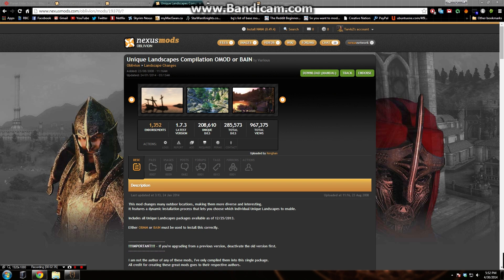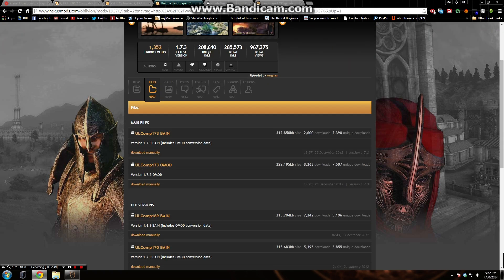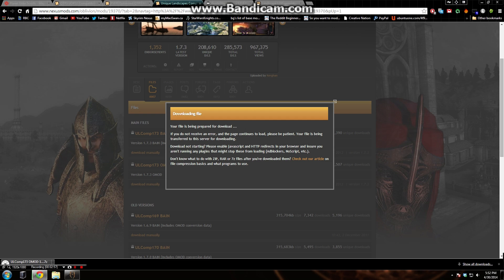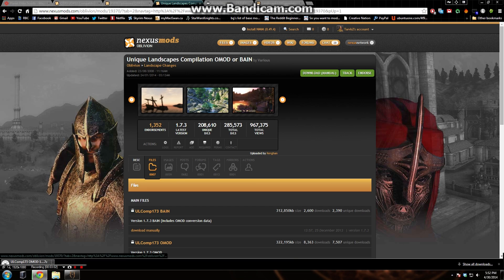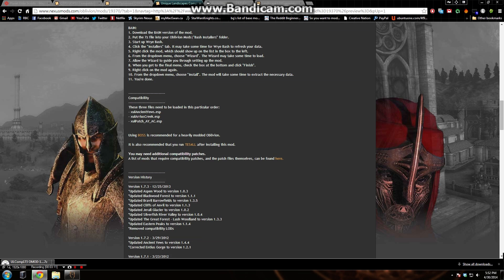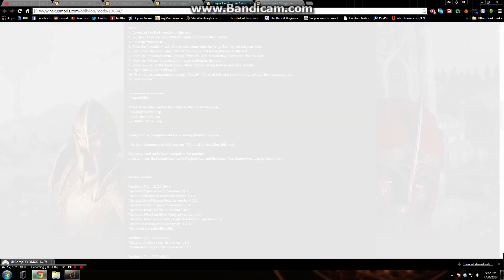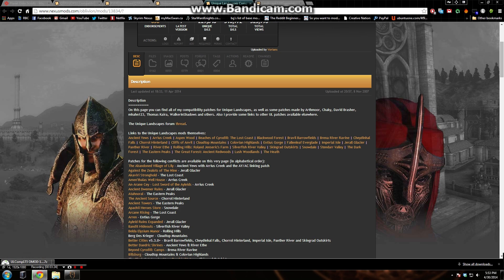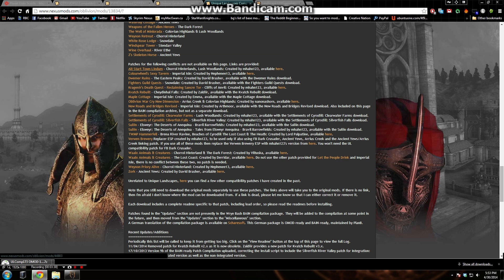Okay, so now we need to install Unique Landscapes. This is the OMOD or BAIN version depending on whether you use Oblivion Mod Manager or Wrye Bash. We're going to be using the OMOD version as usual. We're going to manually download the OMOD version of this mod — select a location and allow the download to commence. While that's happening, I'll mention that Unique Landscapes, although I didn't cover it in the playing portion, actually has quite a few compatibility issues. This is the Unique Landscapes compatibility patches page and it contains a list of mods that have possible conflicts and a ton of patches — alternate start, Leyawiin, all sorts of different things. If you use any of these mods, you're going to need to download the compatibility patches.